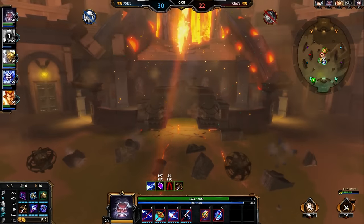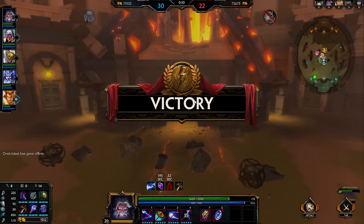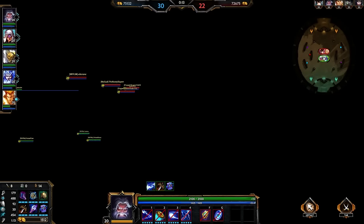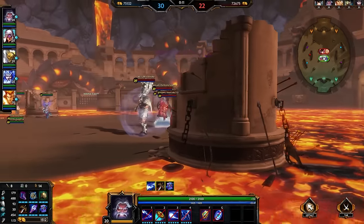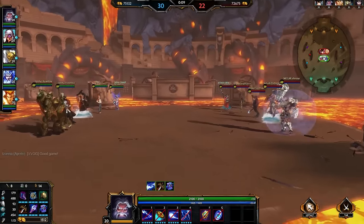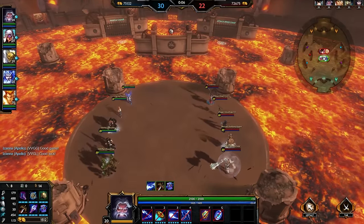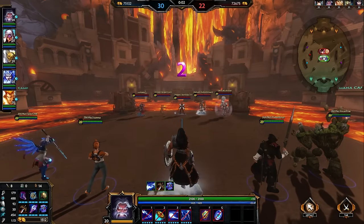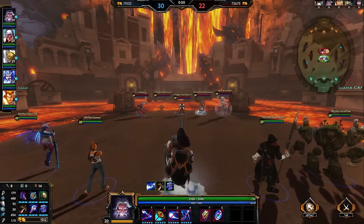Lightning Storm can do a total of 900 damage and 250% of your magical power — which right now is around 488 to 653 depending on items. That's quite a lot of damage. 250% of 488 — that's an insane amount of damage if people are standing in that. Like I said, they are dead.